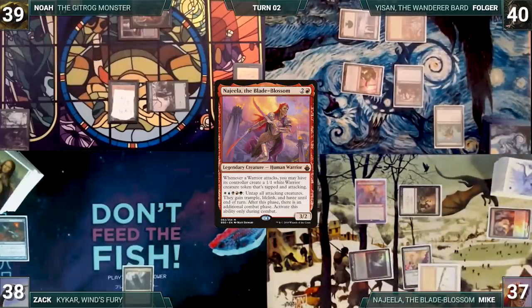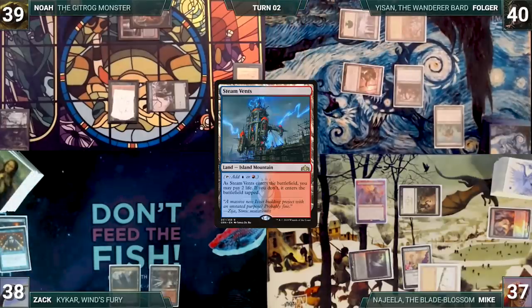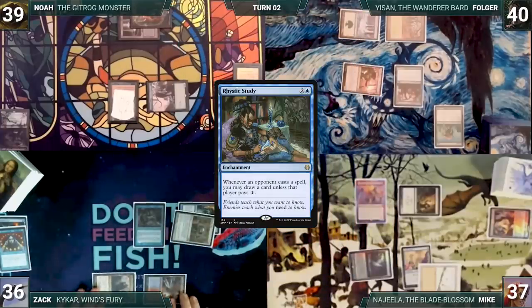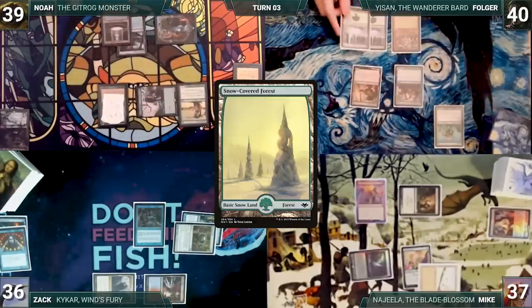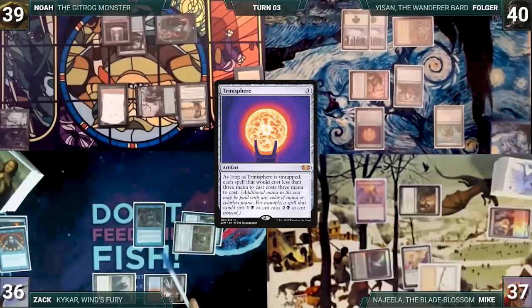At the end of Mike's turn, Zach casts Brainstorm, draws three, and puts two back. Zach draws, plays a Steam Vents untapped paying two life, casts a Chrome Mox imprinting Preordain, then casts a Rhystic Study and passes. Noah draws, plays a Polluted Delta, casts Llanowar Elves paying for Rhystic Study, and ends the turn. Folger draws, plays a Snow-Covered Forest, casts a Trinosphere paying for Rhystic Study, and passes to Mike.